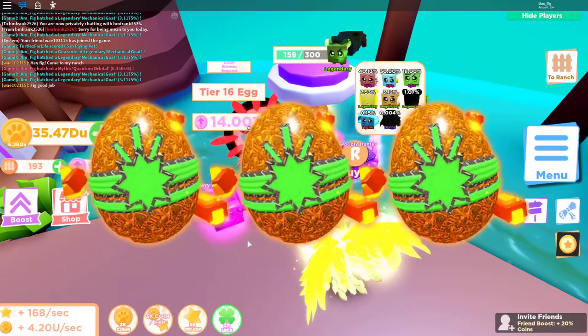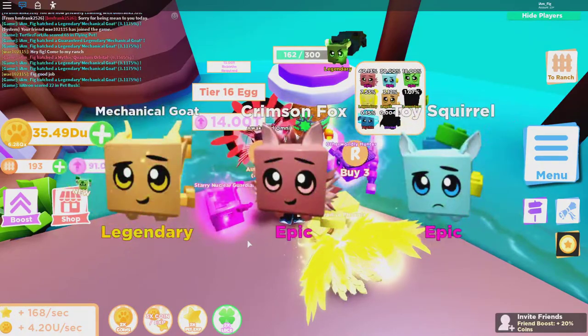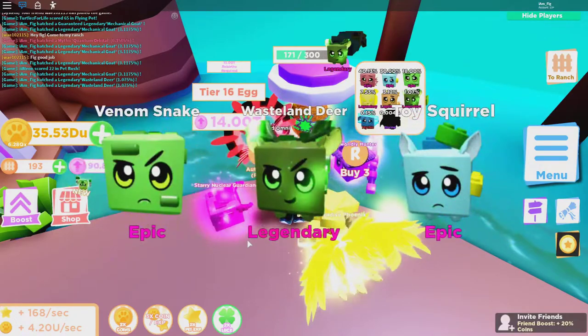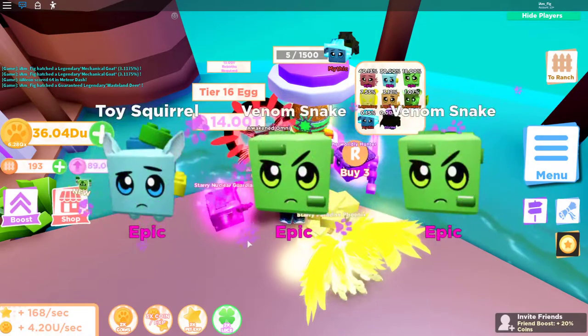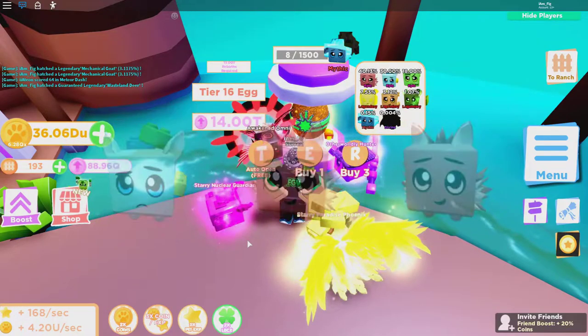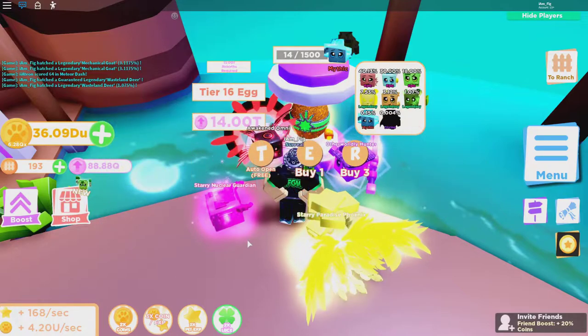The next legendary looks kind of weird, like an elf. There it is — I just got it. Coming up on the guaranteed Wasteland Deer legendary. The mythic only costs 1,500 tokens, just like the Tier 15 did, but we already got it so we don't have to worry about that for now.